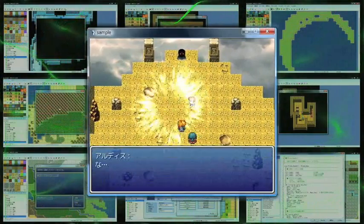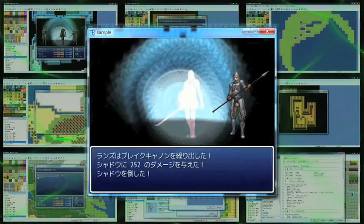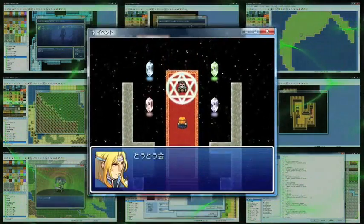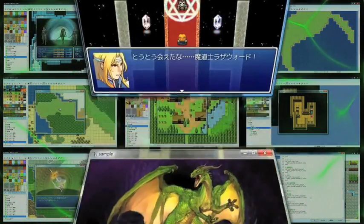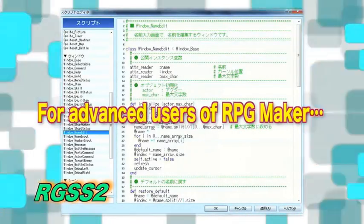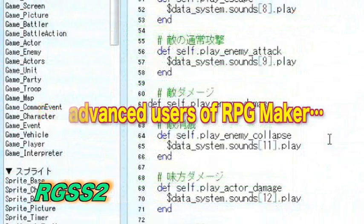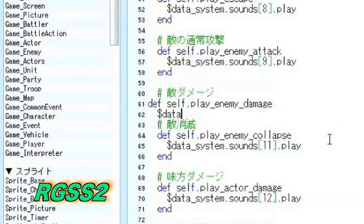So you can see that anyone can easily create a role-playing game using this software! The RPG Maker VX lets you build a game even if you don't have any programming knowledge! For those of you ambitious creators who need more than just the basic functions, the RGSS2 will allow you limitless creativity to realize your dreams!